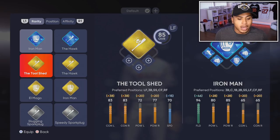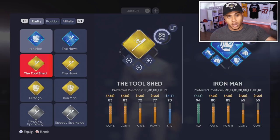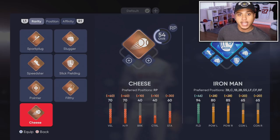The Tool Shed is another decent archetype, kind of like El Mago from the Hawk path, but it also lets you focus on speed, contact, and power. The Hawk actually focuses on contact, power, and fielding as you can see. You'll get this from the Spark Plug build. I'd still go with the Hawk — that's the best one in my opinion.